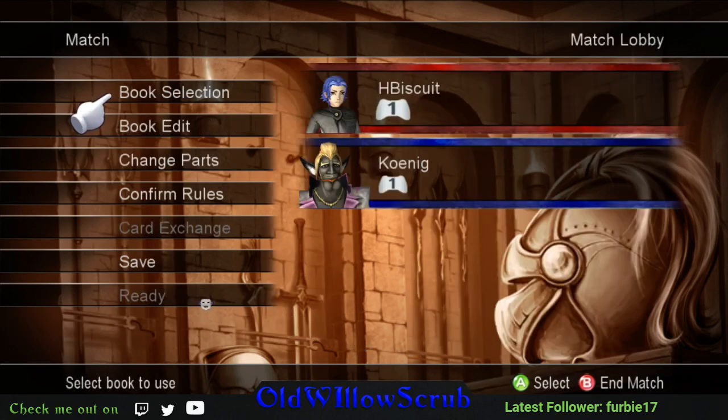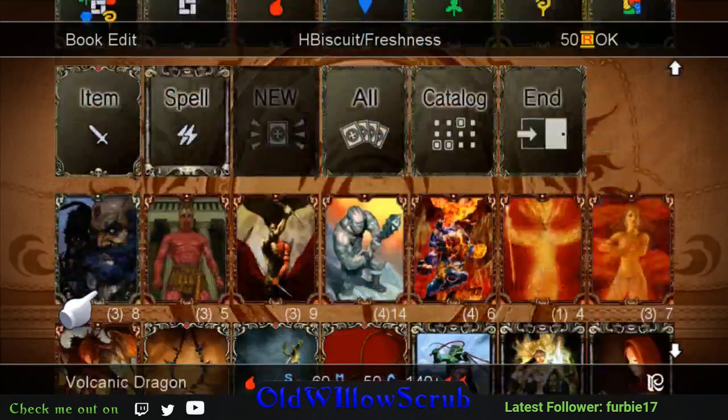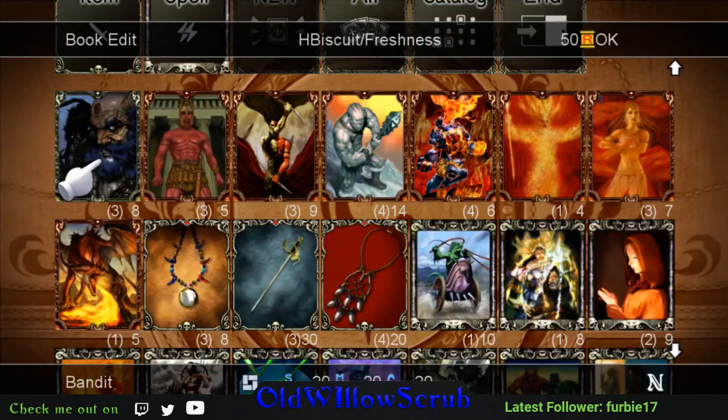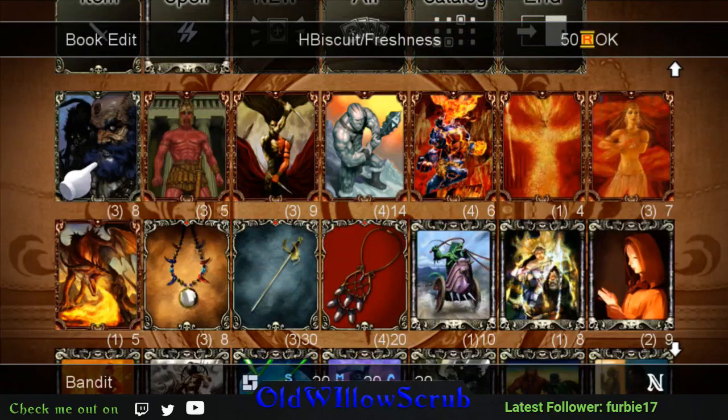Alright, now we're going to look at another book because that one went by really quick. We're going to look at Freshness. I'm going to keep it on the same map even though Phoenixian would probably be better. This is another fire book - it does use neutral with Bandit and it's got a couple other nasty little tricks up its sleeve that makes this book incredibly strong. First, let's look at the creatures - let's go to Bandit.